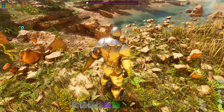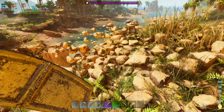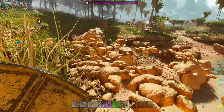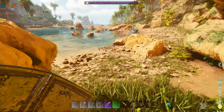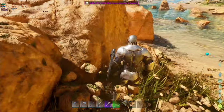But I did notice a really bad bug, and some of the forums mentioned a fix for it. So if you have all these broken rocks everywhere — I don't know if you can see them — kind of floating in the air everywhere you go, pretty much everywhere in the game. Lots of floating rocks, pretty annoying. It looks really bad.